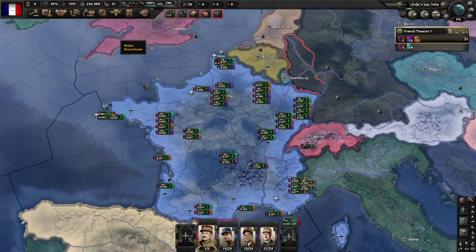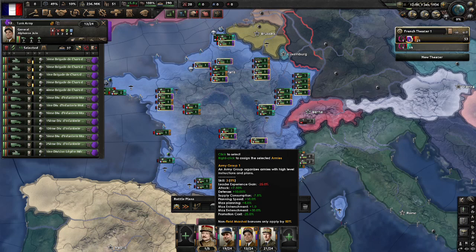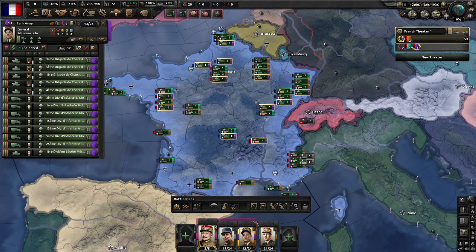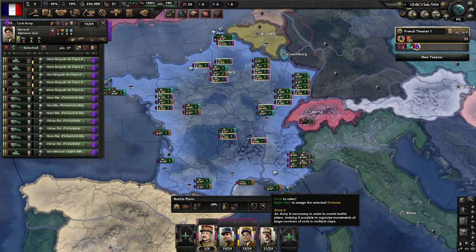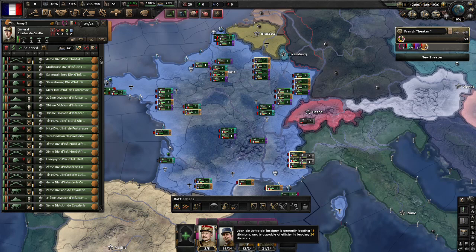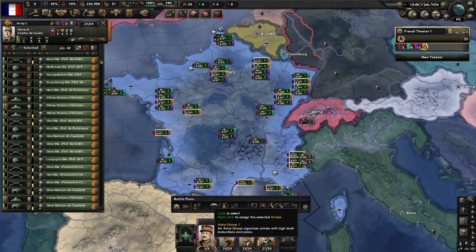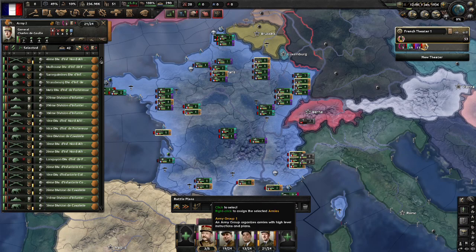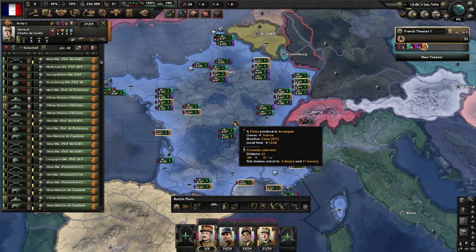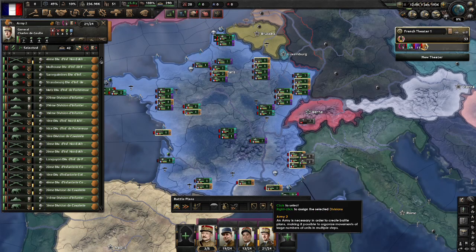Because all these troops are in France, I also want to add this army to the army group. Simply right click on the army group and it's joined in — you see this purple tab here. I add the final army by right clicking on that too. So these are all in the same army group now. I've got a total of 24 troops in each army, and this field marshal has up to five armies that he can command. You don't want a field marshal to have more than five armies, and you don't want an army to have more than 24 divisions.